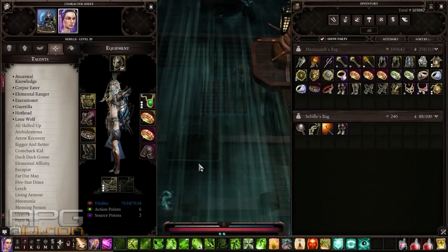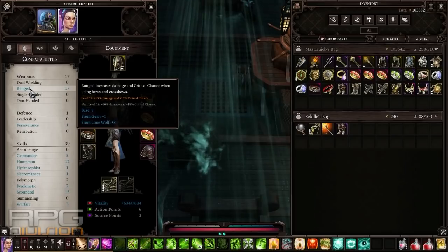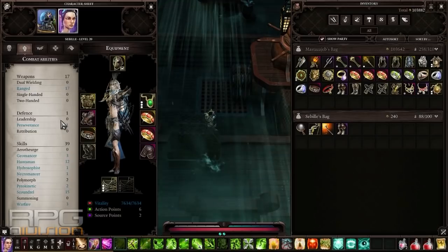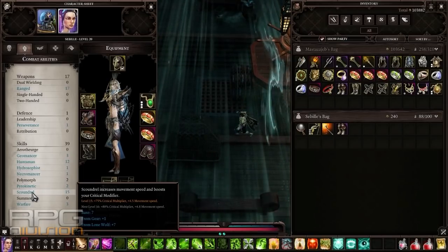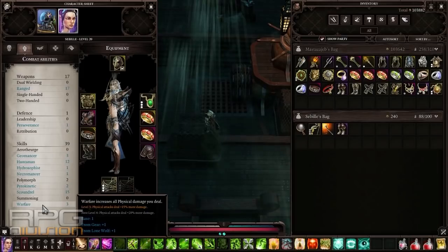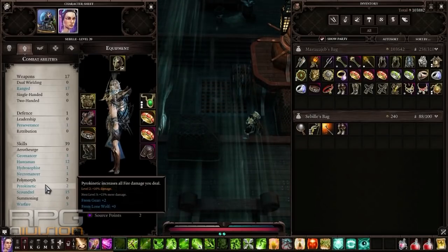What I did here is really simple. I put points into ranged. I have lone wolf perk at the moment activated — that's why the high numbers. Put points into ranged, put points into huntsman, scoundrel to increase our critical multiplier, and put a couple of points — actually one point into warfare and two points into polymorph.